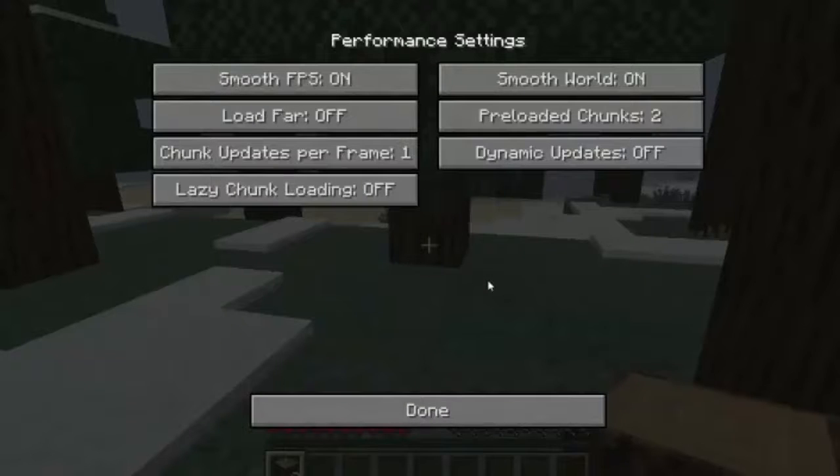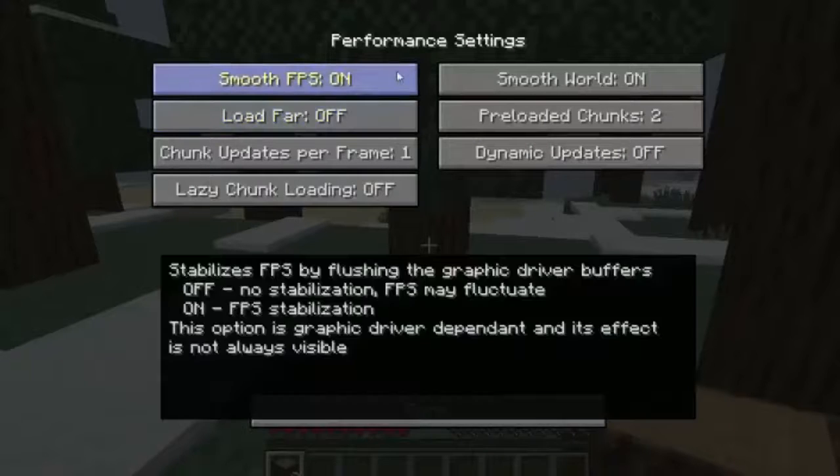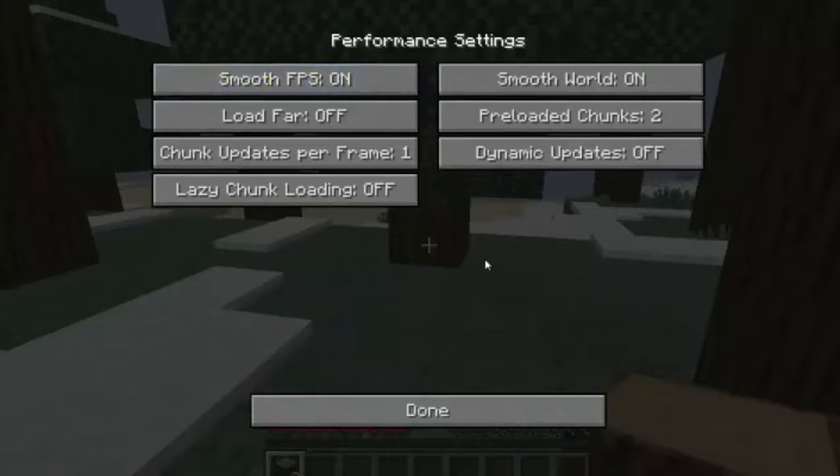Now if we go to the performance settings, this is where it's going to affect the FPS quite a bit. You're going to need to turn on smooth FPS because that's going to stabilize the FPS and make sure it doesn't jump too often.